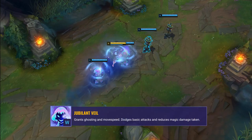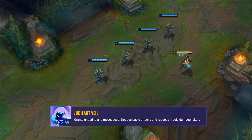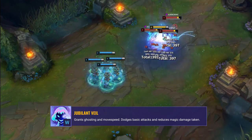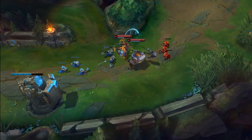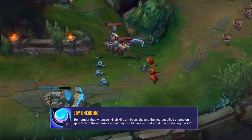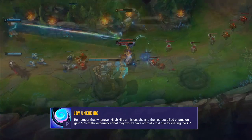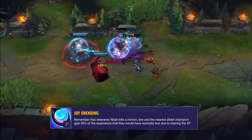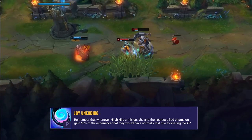Neela's W grants her ghosting, movement speed, and she dodges basic attacks — including things like Twisted Fate's gold card — and it reduces magic damage taken too. When passing through allied champions, she also gives them these effects for a brief period, so if you're quick enough and your team is grouped up, you can actually buff your entire team with this ability. Alongside the improved shielding and healing, Neela's passive has yet another very intriguing part to it: whenever she kills a minion, Neela and her support — or whoever is the nearest allied champion — gain 50% of the experience they would normally have lost due to sharing XP, in addition to the normal amount. This means you can often get those level-ups before your lane opponents and force fights to gain an advantage and start snowballing easily.